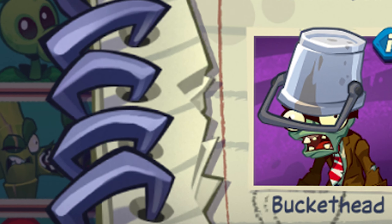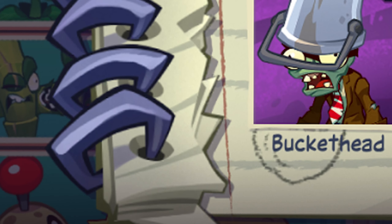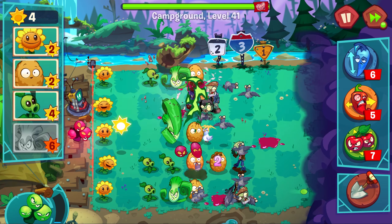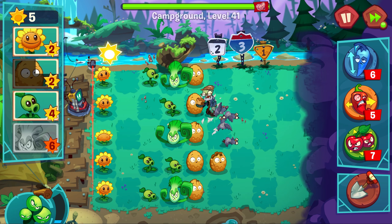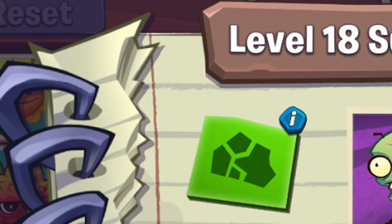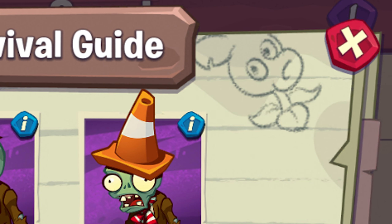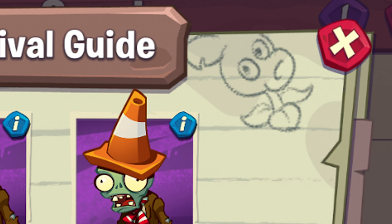You may have also noticed something sneaky in the background of this image. Look who it is — it's our beloved Potato Mine, he has made an appearance. This likely means we'll see this plant added to the game very soon. We can also see in this image the Pick a Plant screen. There's a reset button at the top left as well as a couple of buttons on the right — the red one is presumably a close button, but I'm not sure what the purple one could be.